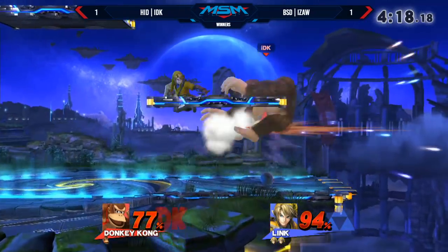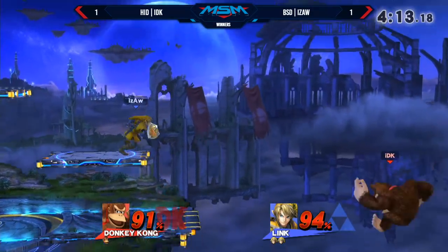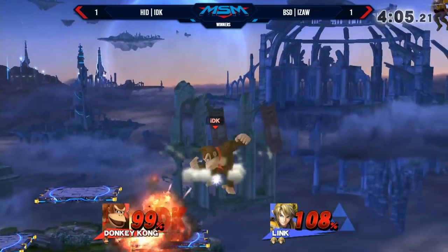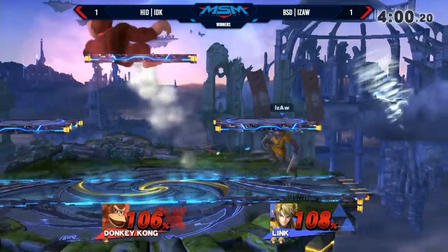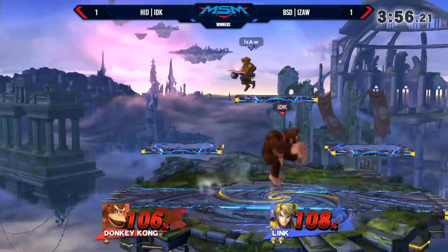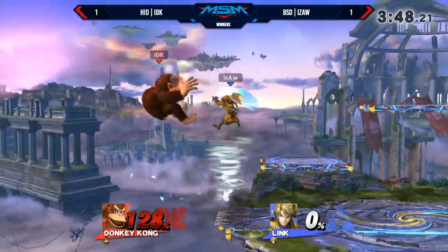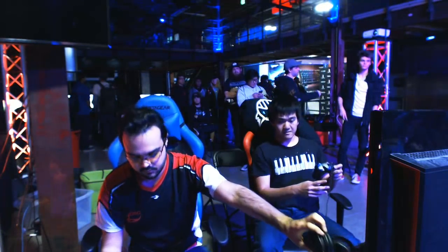IZAW is here with the ledge trapping again, making it very difficult for IDK right now. Usually, characters with items can set up very strong ledge traps — even characters like DDD or Gordo and stuff. If you can set up anything while someone's on the ledge, that ledge trap game is very strong. That shield is so tiny — double forward smash does so much. But IDK sneaks in the up-B, barely — 106%. You've seen DK make these types of comebacks time and time again. IZAW can't afford to let up at all. The bomb confirmed — really good stuff.